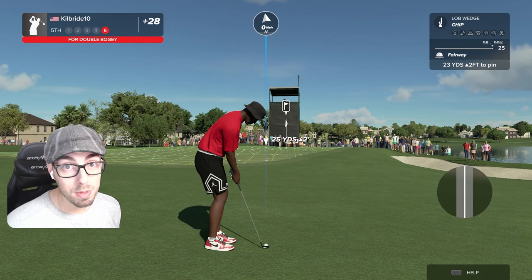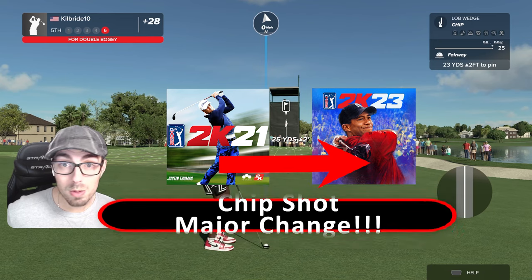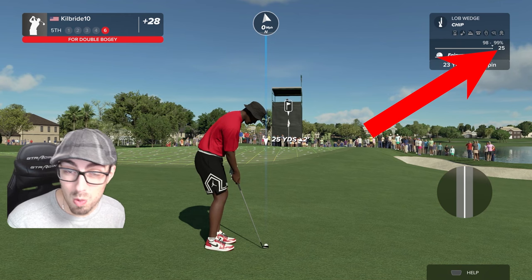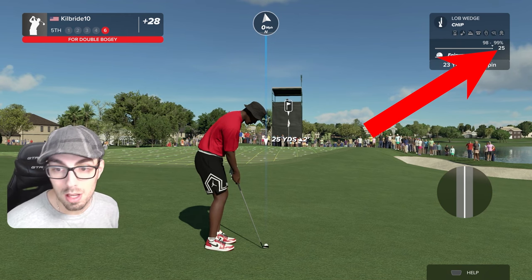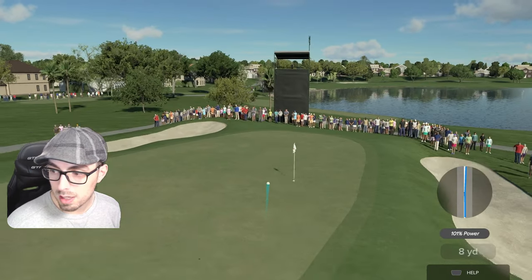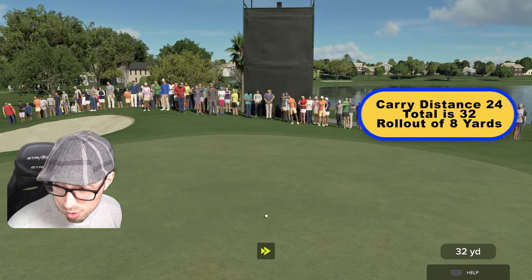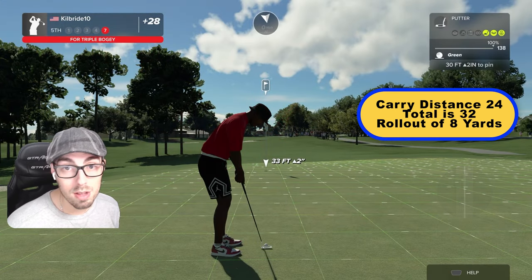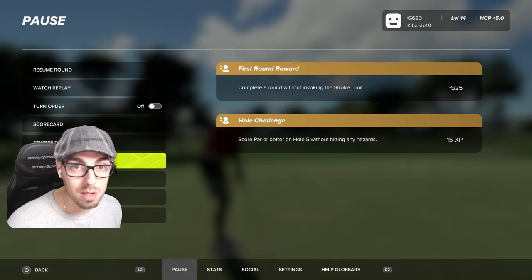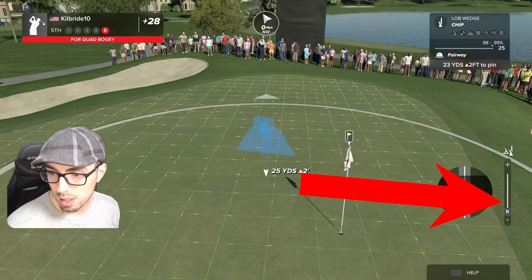Another shot that's changed quite a bit from 2K21, just like the splash shot — listen closely. This lob wedge chip typically was about 7 to 9 yards carry in 2K21. Now we have a typical carry at about 25 yards, so a major distance change in chipping. We're going to do our basic one without any spin control: it lands at 24 and rolls out to 32 — 8 yards of rollout on a full chip shot.